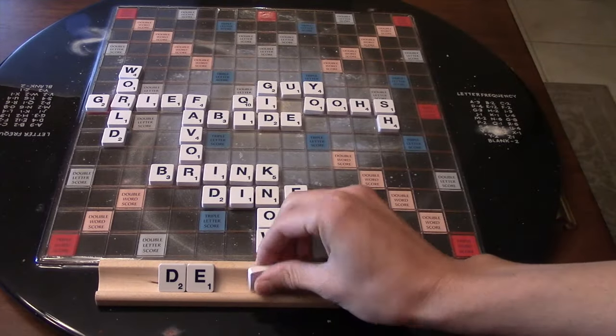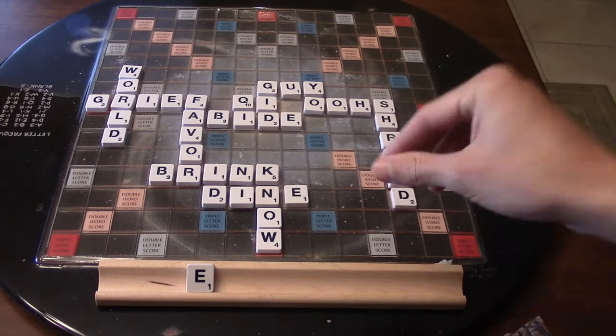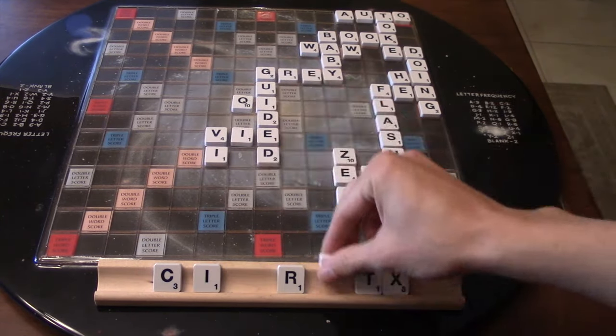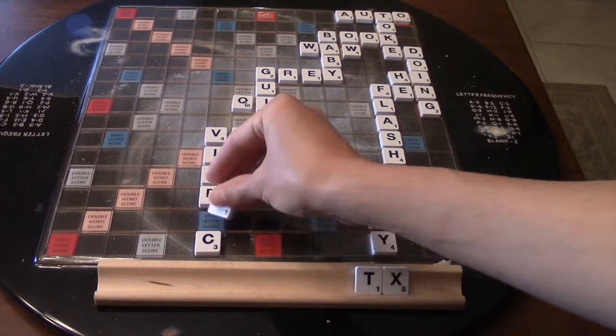Fourth, learn how to play defense. Learning the various ways to block bingo lines, reduce space, and block scoring spots, etc., is a vital part of understanding Scrabble.